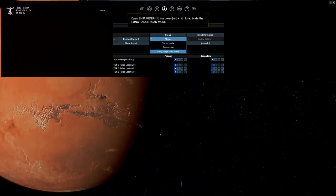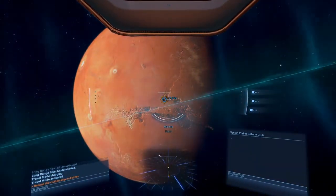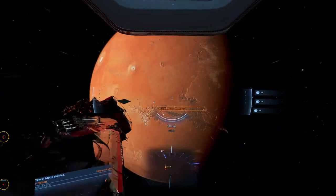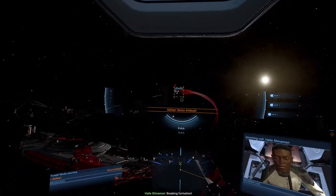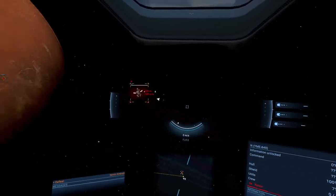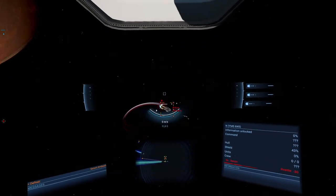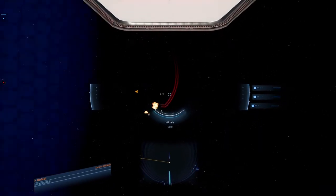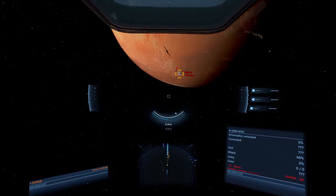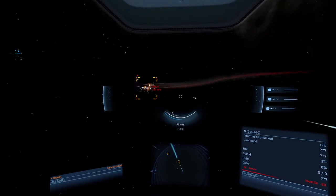I think they want me to use the long range scanner. How did that long range scan work again? 'Don't worry citizens, the cavalry's here.' Xenon! So let's take care of these Xenon ships first. These laser things I've got are good against shields, as you can see, but they are utterly useless against hull.